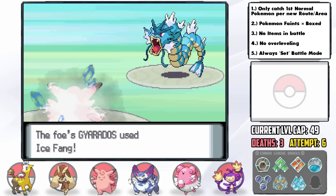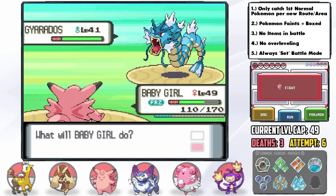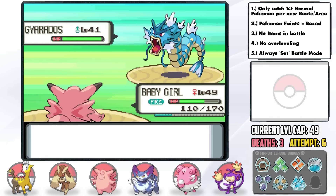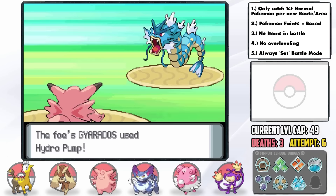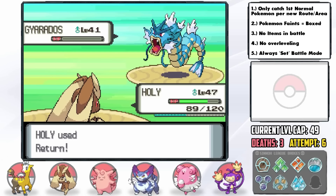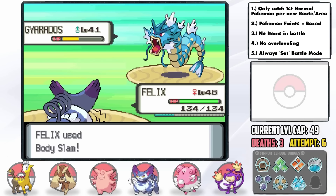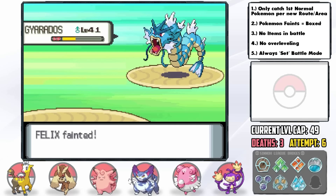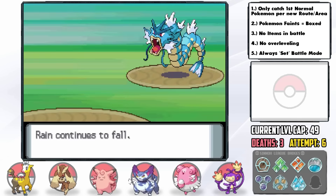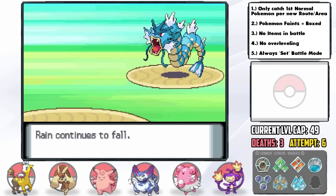I switched into Clefable and got crit and frozen by Ice Fang so I couldn't get Reflect up. Since we don't have Thunderbolt on anything else I had to stay in and got hit by Hydro Pump for another critical hit. After taking it out with Lopunny he sent out another Gyarados — I switched into Purugly and got crit again by Aqua Tail and taken down. Three crits and a freeze. That was a very valuable team member lost.